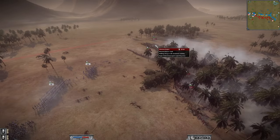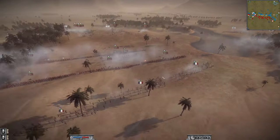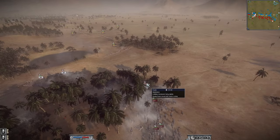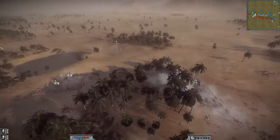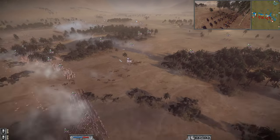The Nizam Cadet supported by the Mounted Nizam Cadet put the hammer down on the Foot Guards, pursuing them through. What a beastly charge — it absolutely shredded the Prussian player. All those Prussian troops routed so easily.